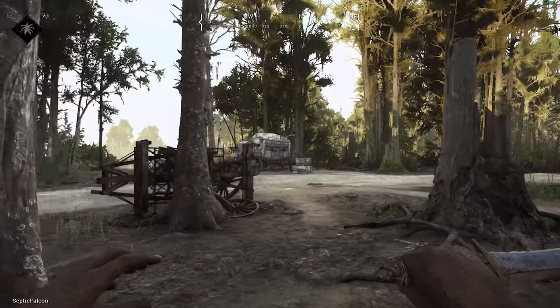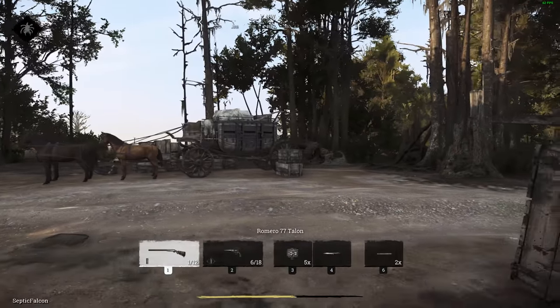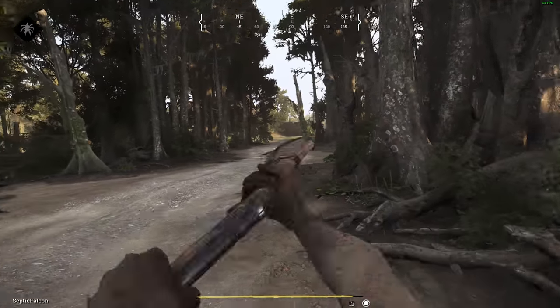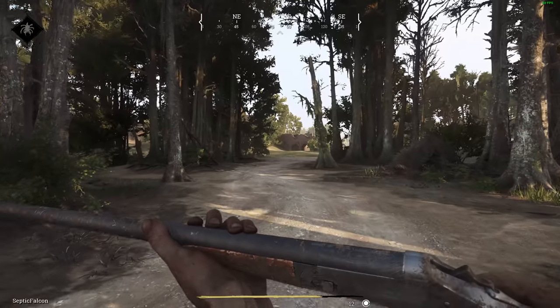I've got myself a knife — we can one-tap some zombies with this, sneak up behind them and they're down. I've also got the talon shotgun here, which kind of does the same thing. It's like a baseball bat with spikes on the butt, so we can take zombies down in one hit. We'll avoid anything else really because they're pretty OP for now.